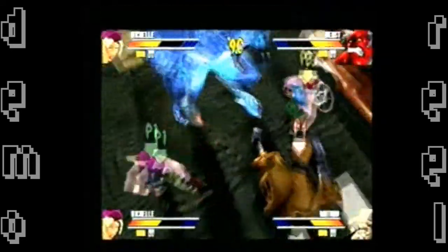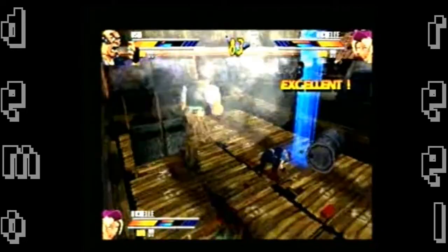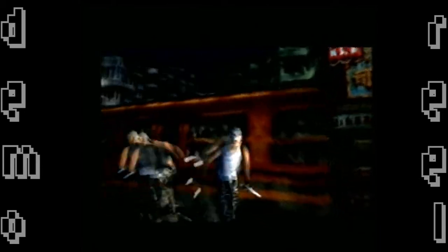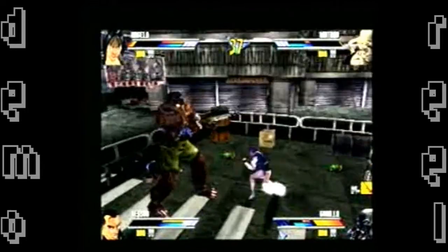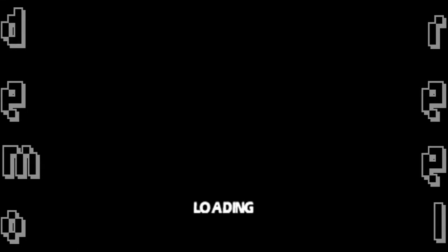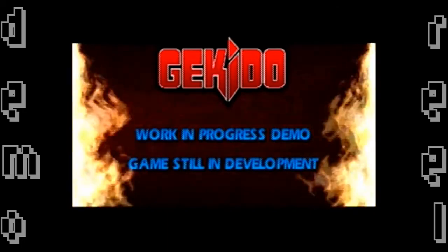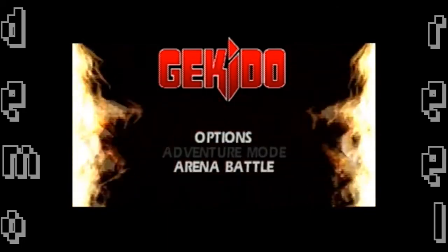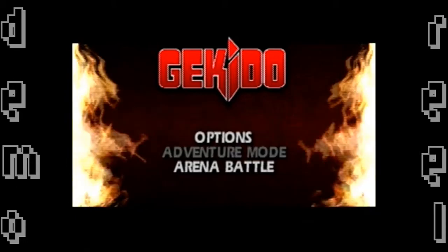We skip into what looks like a trailer or video — furious 4-player fighting. Then it takes me back to the main menu. It turns out the cursor moves two spaces when I tap up or down, so I accidentally skip past Adventure Mode. I can tell when it does it. I guess we'll just do an Arena Battle instead.